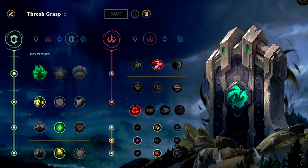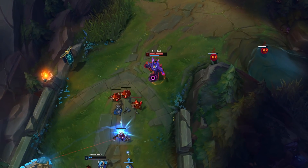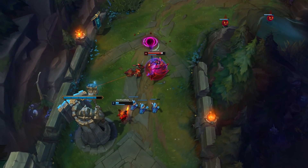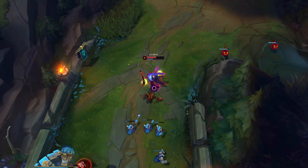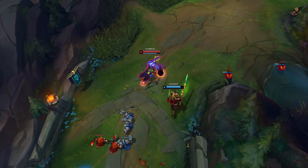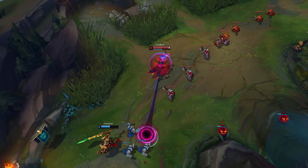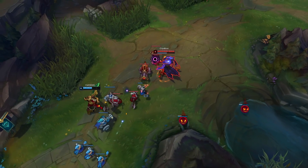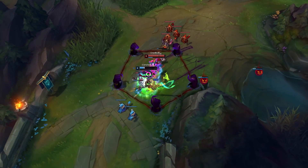The runes I'd recommend are these here, the keystone being Grasp of the Undying. It gives a lot of sustain and poke when playing in top lane, which helps immensely in playing to Thresh's strengths as a ranged champion, or reducing one of his flaws — his complete lack of sustain and bad HP regen. Perfectly acceptable as well is Fleet Footwork, which also gives great sustain and doesn't need you to risk losing a trade to get it. If you're looking for a more one-shot bursty build, feel free to go for something like Dark Harvest — it's your life.